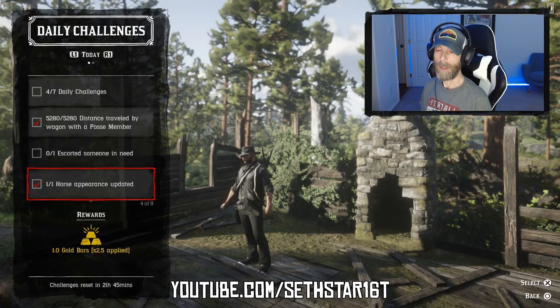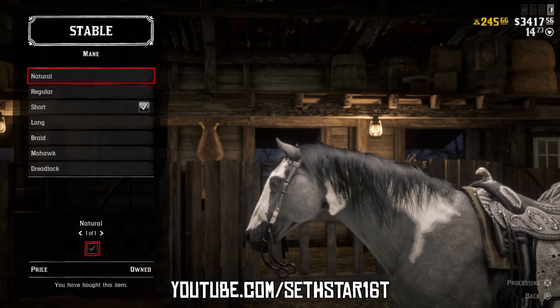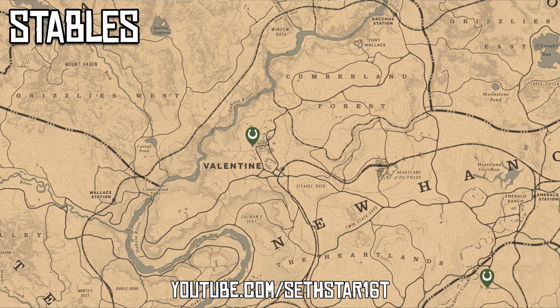Number 3: Horse appearance updated. Head to any of the seven stables and update something on your mane or tail. Might as well hit the one in Valentine while we're there.